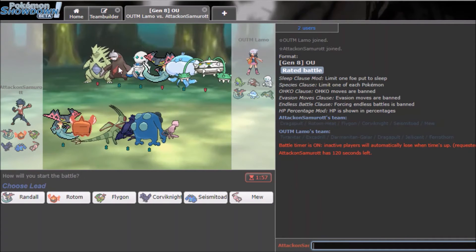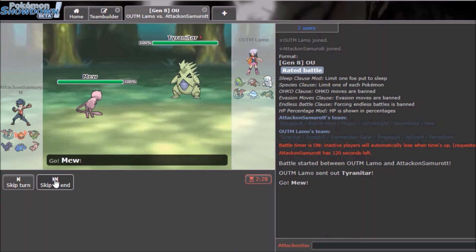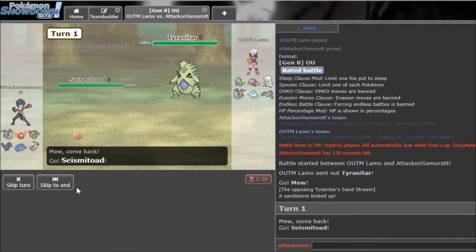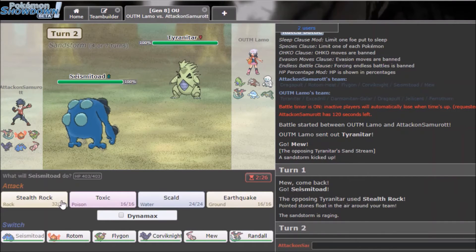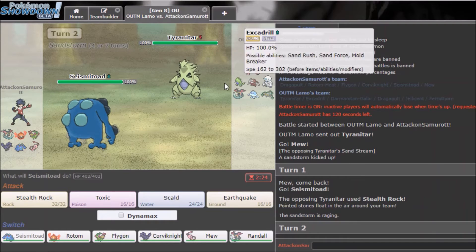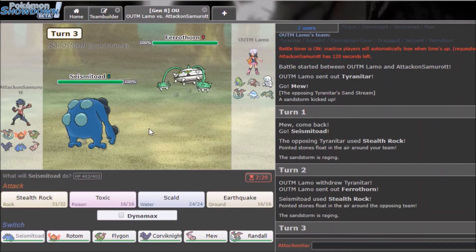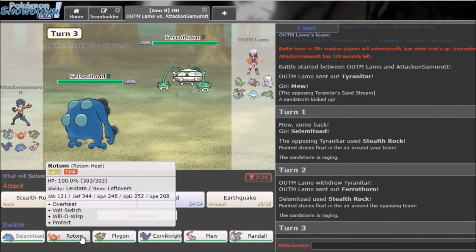He leads Excadrill — Taunting it is good since I can also Fire Blast it and wear it down. I'll lead Mew. He leads the Thorn — good lead. I'll go into Seismitoad, actually maybe not the best lead but it's fine. He's running Sand Drill so I'll get up Stealth Rocks.